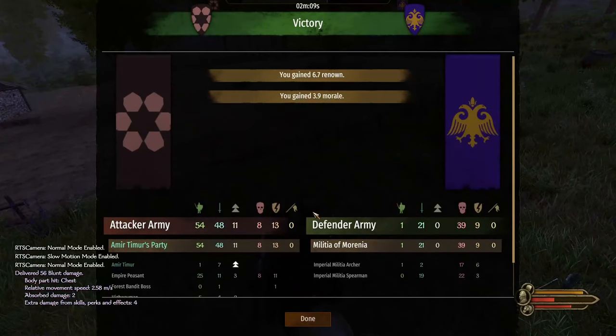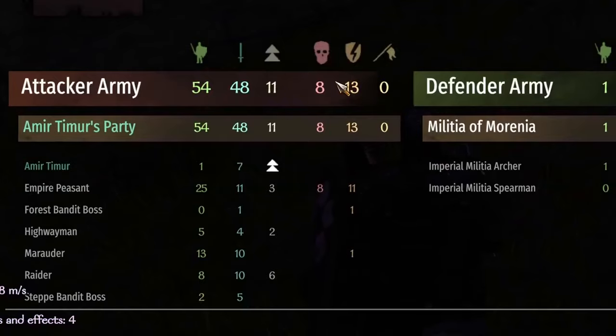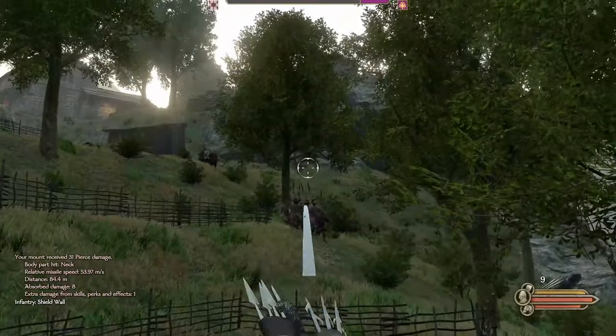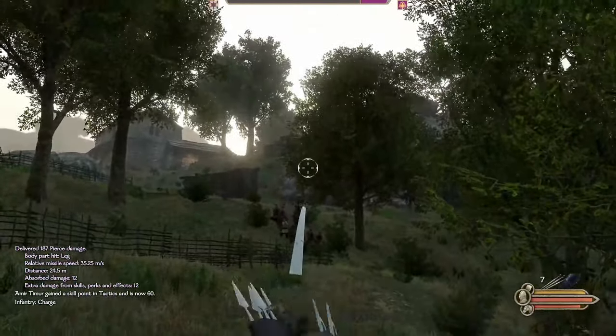Everything goes according to plan and we lose only peasant troops. And because militia can't be recruited, they can be taken as prisoners and used as more slaves to sacrifice in battle. We'll need more militia if we want to have a proper shield wall though, so we continue our conquest by attacking Nidian.